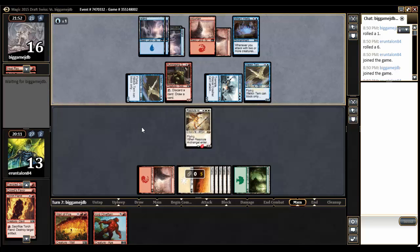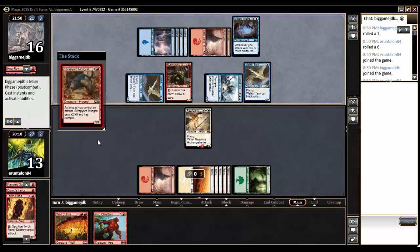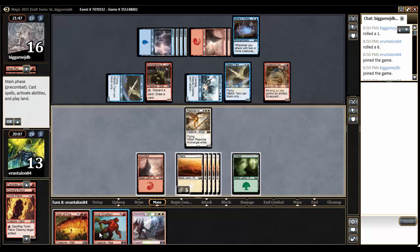The Bloodseeker is more important than the Welkin Turn, so I will block the Bloodseeker. He doesn't have a trick, so it just dies. He may very well have a Lightning Strike or something and just finish off the Archangel — nope, just another Welkin Turn. So he's got one heck of an aggressive deck here. Scrapyard Mongrel as well. This is definitely one of the more aggressive red-blue decks that I've seen.